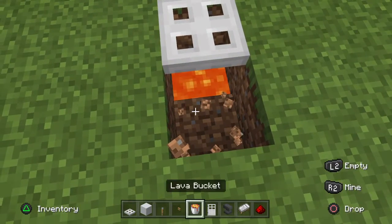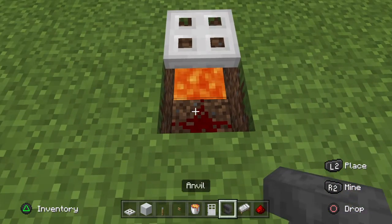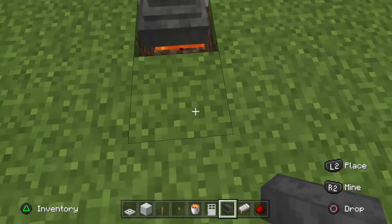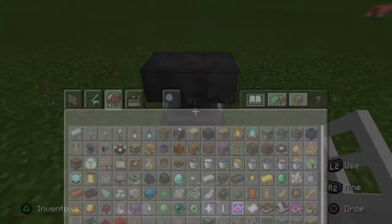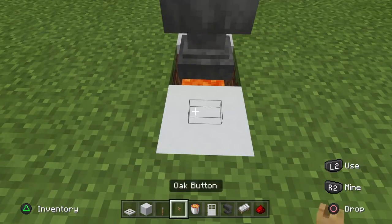Next to this hole, you want to go one deep with a redstone dust. Now you want to place your workstation on top — I'm going to use anvils so you can see below, but most people would use one of the full blocks such as a cartography, fletching, or smithing table.